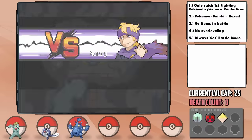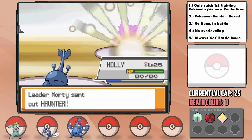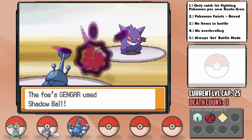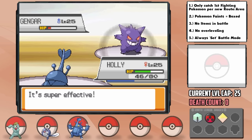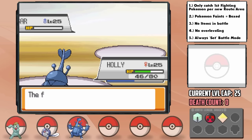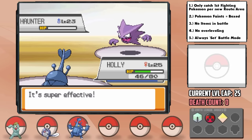The fourth Gym Leader is Morty, a Ghost-type specialist. He leads with Gastly and I send out Holly — we outspeed it and slam it for the one-hit KO immediately. In comes one of his Haunters next, which we also outspeed and destroy with super effective Shadow Claw. In comes his biggest threat Gengar, which immediately outspeeds us and hits us hard with Shadow Ball, then we return with a Shadow Claw but it just barely doesn't KO before his Berry. He then uses Hypnosis — the bane of everyone's existence when facing Morty — but I had prepared with a Chesto Berry from the Department Store Drawing Center, so we instantly wake up and smash it for the KO. His final Haunter falls to Holly's outspeed for our fourth badge.